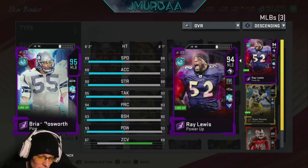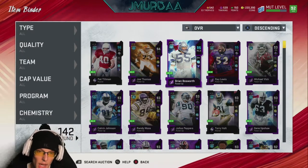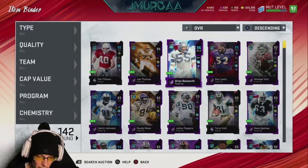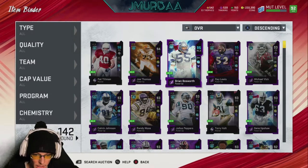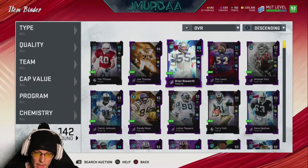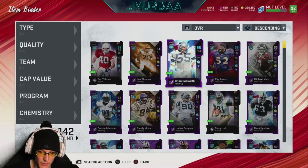Bosworth costs 750,000 and Ray Lewis costs 400,000. Right now I would get Ray Lewis if you can only afford one. These two do complement each other very well when both are in the backfield — their hit power is insane. If they make tackles and you hit stick anyone, they're going to force fumbles probably 30 to 40 percent of the time with how Madden fumbling works right now.